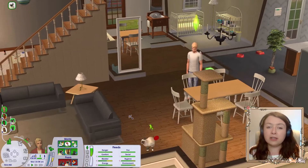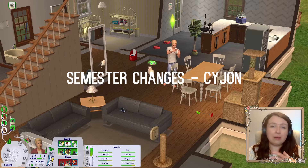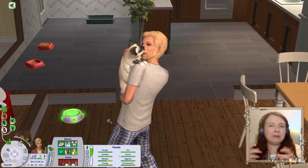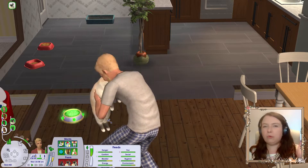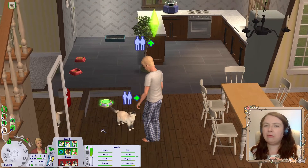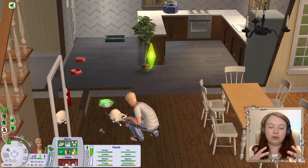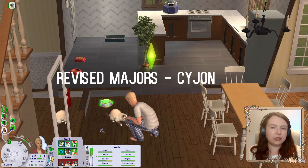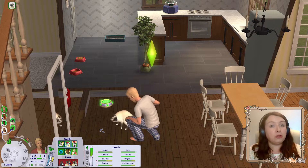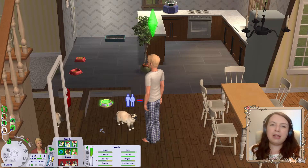I also have a mod that makes university shorter — it's not a million days long anymore, just about seven days compared to what it used to be. That keeps everything in line with my neighbourhood rotations and makes me more likely to play university because it's less of a big commitment. I have lots of sims in university and having it shorter and more controlled is really helpful. To go along with that, I have degree changes — this mod changes how degrees work and what jobs they link to, making it more sensible which career boosts a sim gets from their degree. It also brings skill points in line with the shorter university span, so do get the degree changes mod if you use a shorter university mod.